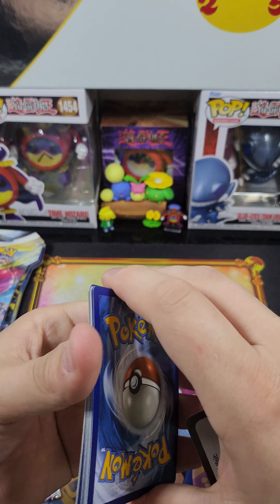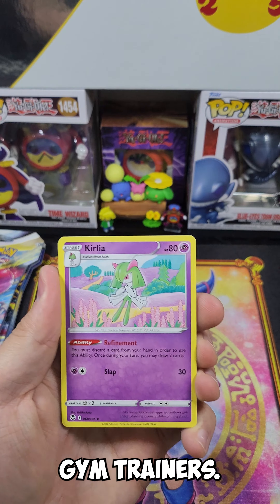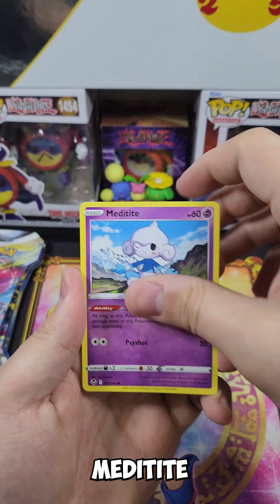We got a V-Star Marker — probably the worst thing you can get out of these packs. Nobody really wants a V-Star Marker. Gym Trainers, Curlia, Venomoth, Dratini, Shinchu, Meditite, Goosebit, Piter, Ponyia, Sojourner, and Coliballium. All these packs already — no hits, guys. We're looking for those hits. Can Sword and Shield give us our Pokemon luck back, or is it just going to take it away? Looking at all these white code cards we're getting.